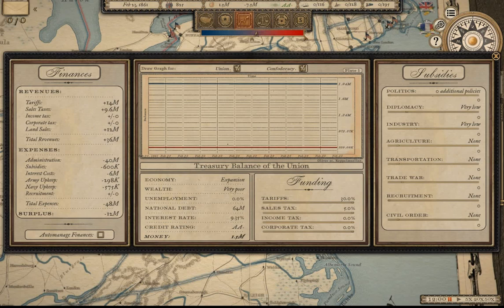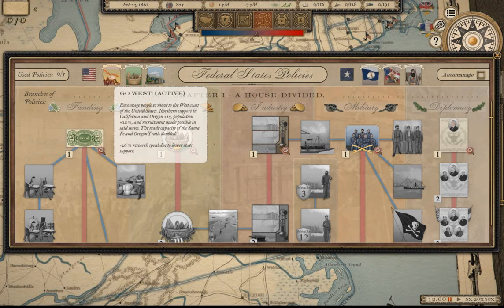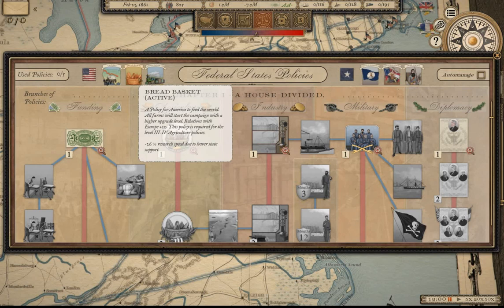Politics affects how many additional policies you can have in place. Looking at the policies tab, we have zero of five inactive right now. Our chosen policies — Go West, Breadbasket, and Union and Pacific Railroad — are active.